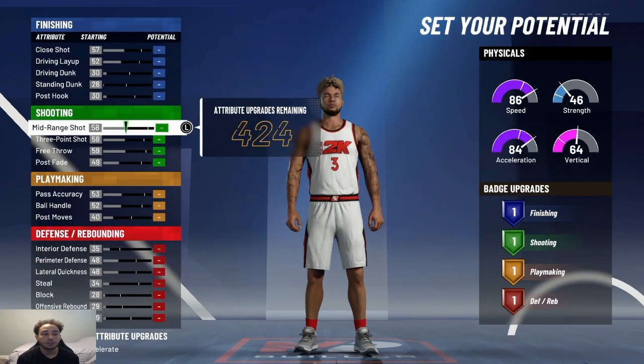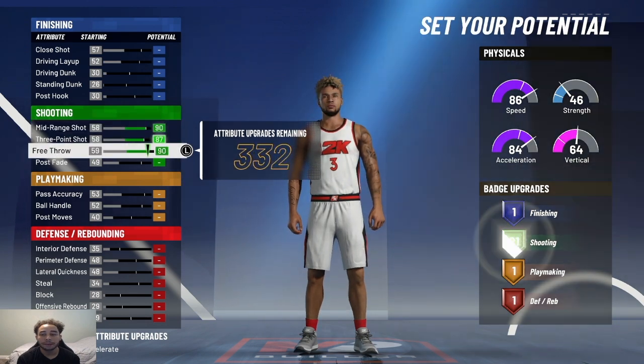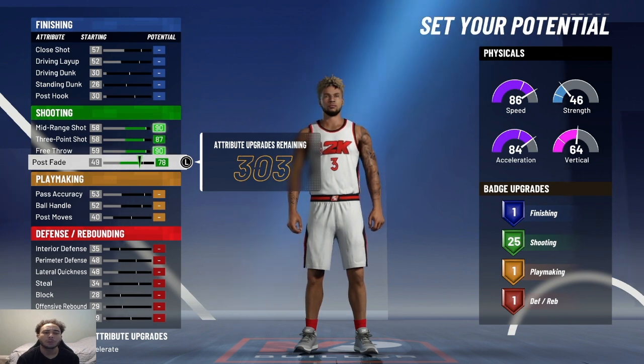When I'm making this build, I'm going to max my mid-range, max my three-pointer, max my free throw, and put my post fade up until I get 25 shooting badges. So that's going to be 78 right there. You're going to have 25 shooting badges on this with Hall of Fame. That's more than enough.